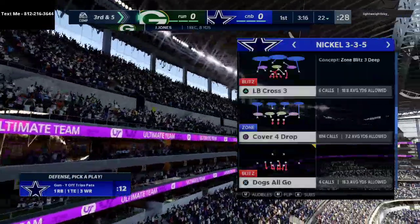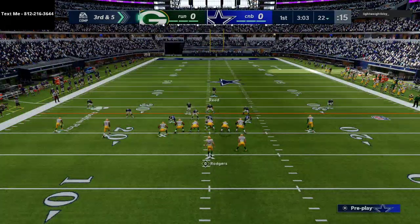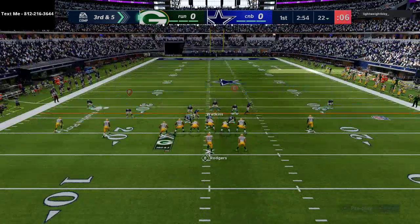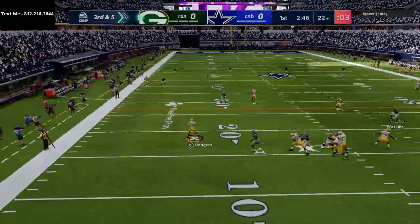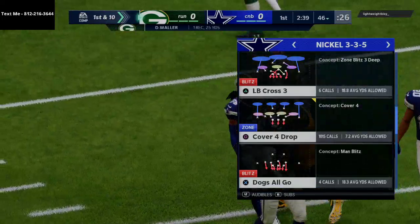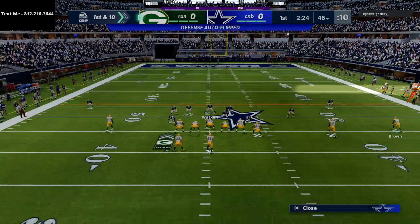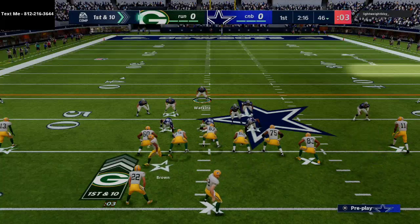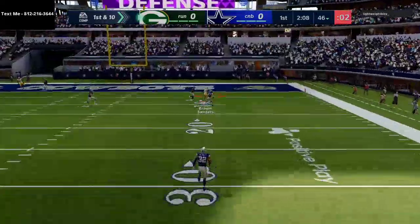One of the things I like to do with the 335 normal is create different fronts. Right here I'm going to show a cover zero look, but we're actually going to be in cover four. This gives us a decent run defense — not great, but decent against a lot of the runs you'll see. Defensively on the first drive, I'm trying to keep everything in front of me and force him to drive up and down the field. There's that high-low again — we're going to get him to force one up and take that.